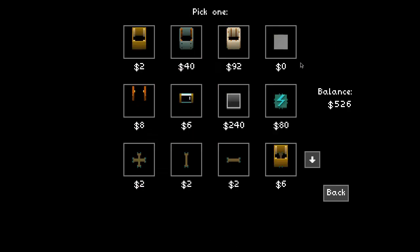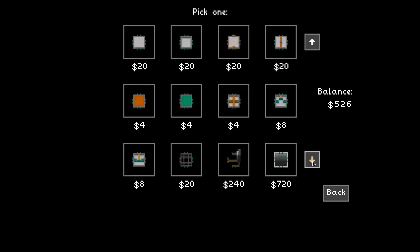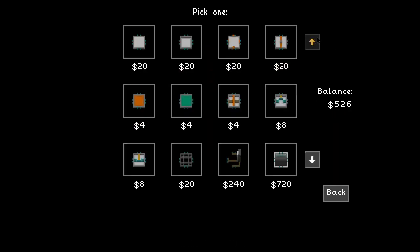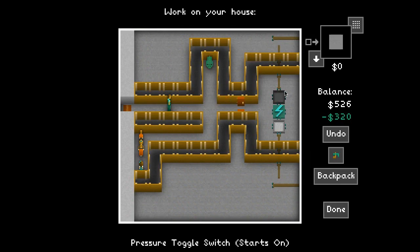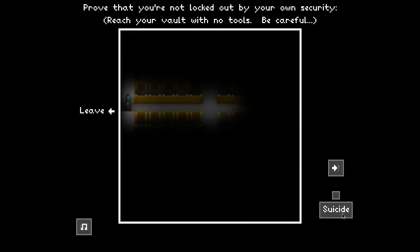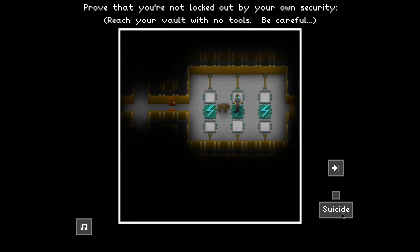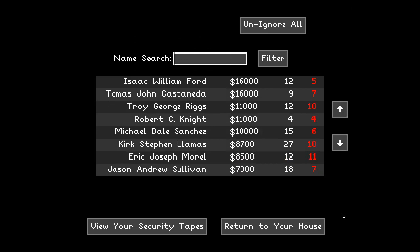What a jerk. So he killed my dog. He's not going to buy a new dog. There's always ways to beat it with tools, because you can bypass any of the things in the game by using a tool. So I'm just going to go in.